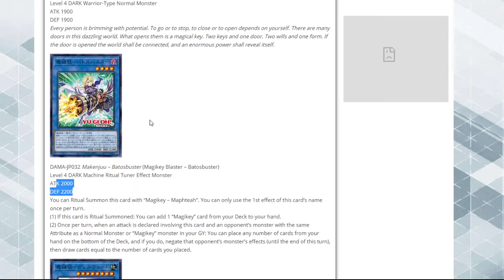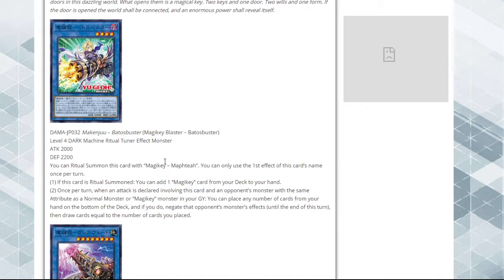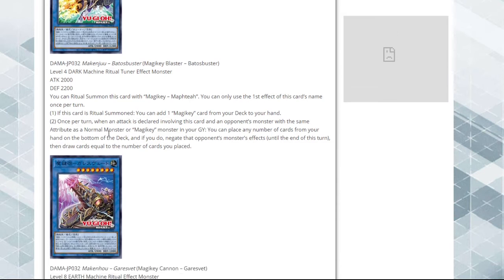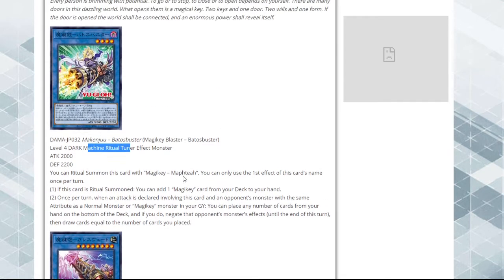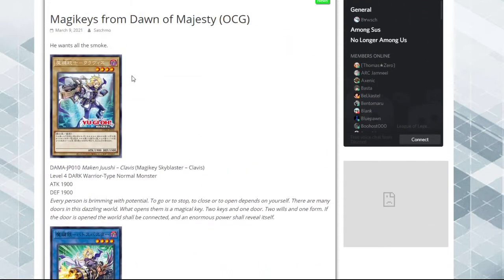Here is the ritual monster - 2000 attack, 2200 defense, which is a little bad, but I guess only one Drytron monster right? You can ritual summon this card with any Magic Key Maptiku. You can only use the first and second effects of this card's name once per turn. The first effect: if this card is ritual summoned, you can add one Magic Key card from your deck to your hand - very nice, it replaces itself with the ritual spell, which is cool. Second effect: once per turn, when an attack is declared involving this card and an opponent's monster with the same attribute as a normal monster or Magic Key monster in your graveyard...